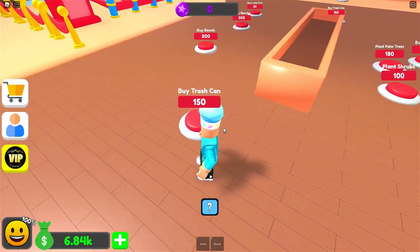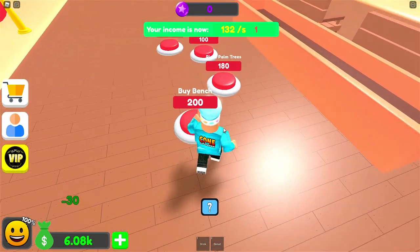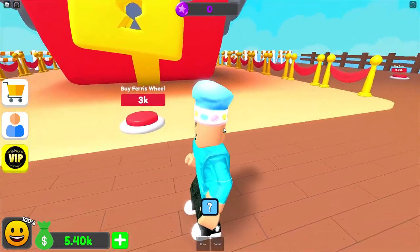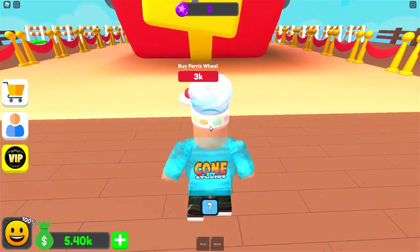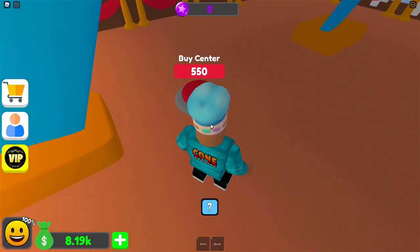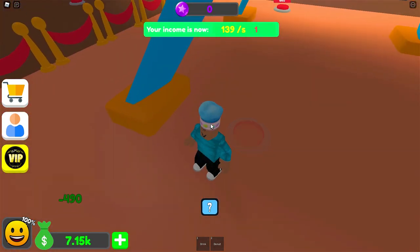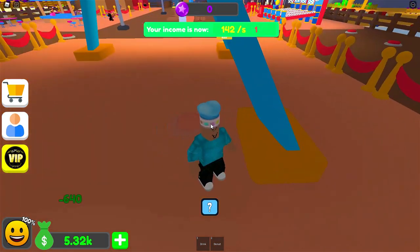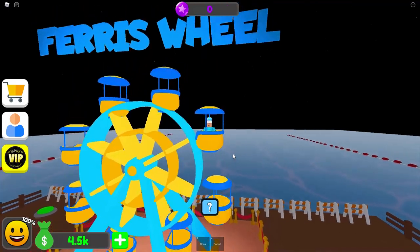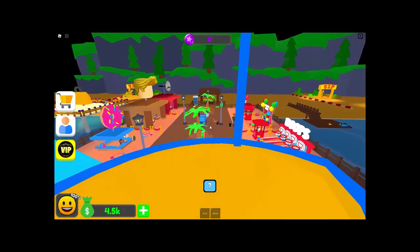Let's go ahead and buy this middle part here — a trash can, benches, a lamppost, another lamppost, a palm tree, some shrubs. I can get a Ferris wheel for $3,000! Let me get some more money first. I can buy the center for $550, some carts for $490, more carts, and a sign for $820. Can I ride the Ferris wheel? There we go — look at that floating sign on top. The view is pretty good from up here. I can see pretty much my entire carnival.